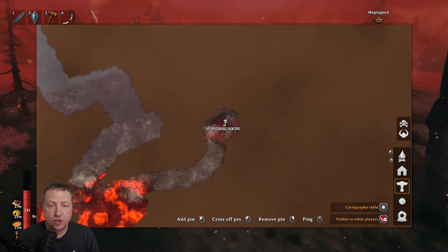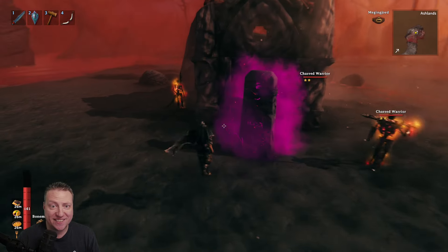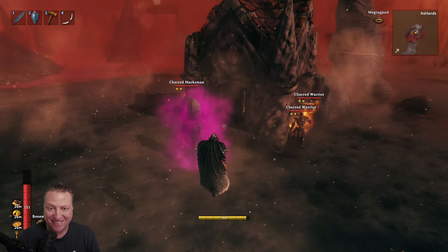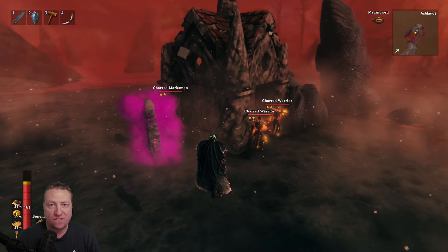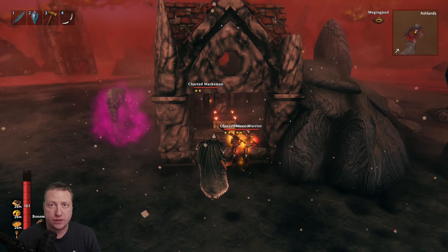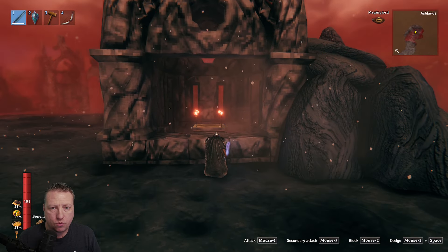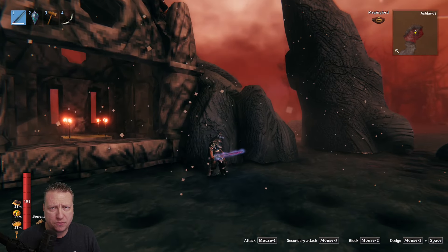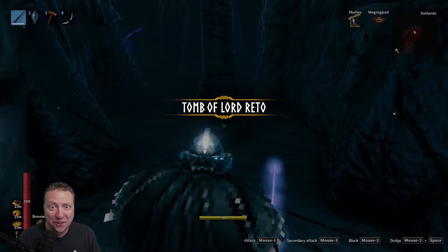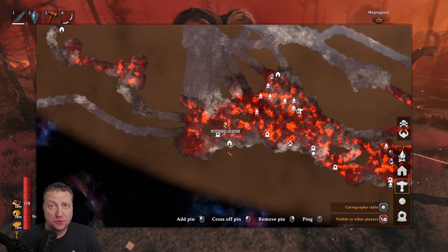We're here at the mysterious location, and here we find a purple spawner stone. The purple spawner stone spawns two-star monsters every single time — there's two two-star charred warriors and a two-star marksman here. You want to try to destroy this spawner as soon as you can while fighting off these three two-star mobs. Inside this area is an altar with four molten cores. After taking out the spawner and the three two-star mobs, I got access to four molten core clusters. And nearby, there's a cave — Lord Rito's tomb — which is where the mini-boss is.